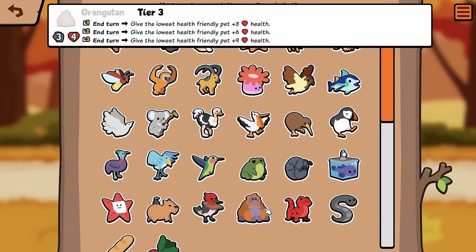Orangutan, Tier 3: In turn, give the lowest health friendly pet plus 3 health. This is gonna be nuts, right? This is gonna be crazy good.